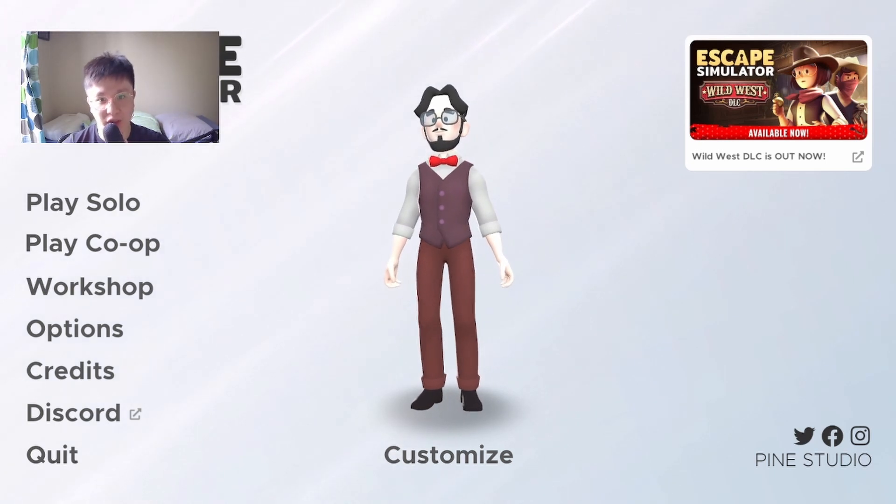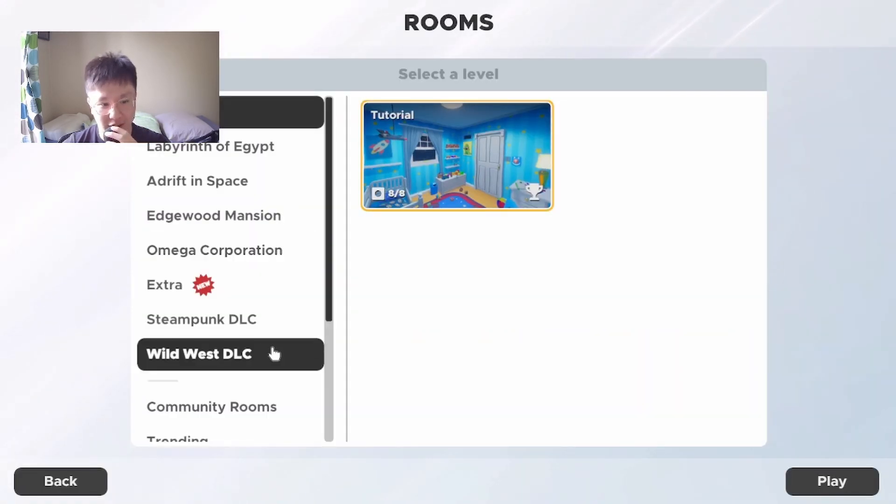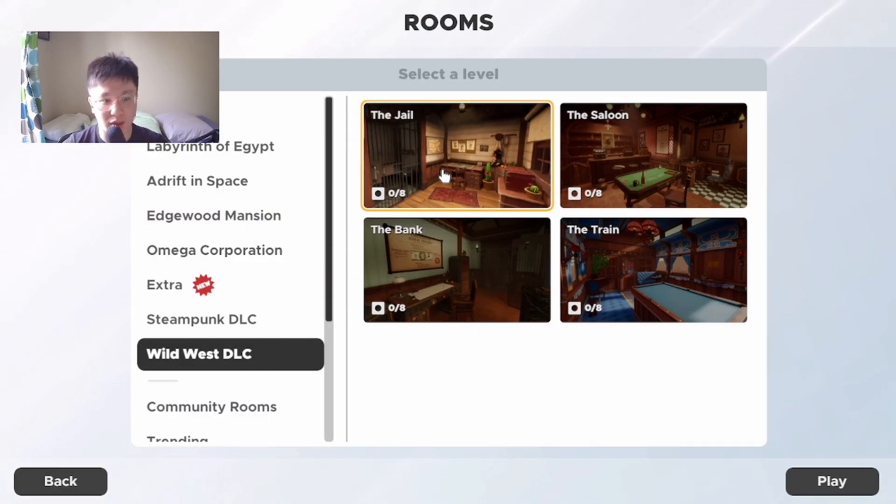Hey, what's going on guys, my name is Martin and welcome back to another episode of Escape Simulator. Today I managed to get the Wild West DLC, so I'm going to be playing the first room — the jail.